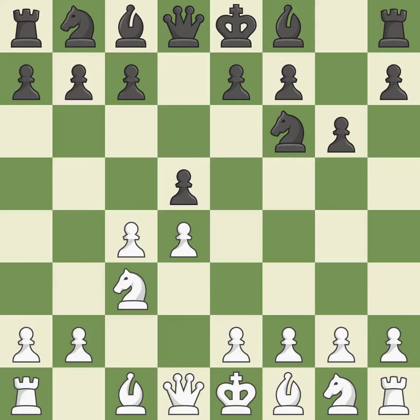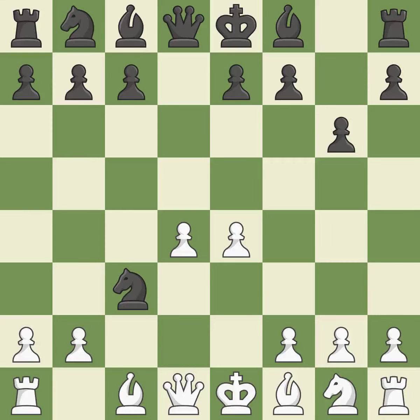The Grunfeld Defense uses this pawn push to gain space in the center and attack the c4 pawn. Cxd5 opens up the center; after black recaptures with Nxd5, white is prepared to answer with e2-e4. e4 takes full control of the center and attacks the knight on d5. Nxc3 trades the attacked knight and gives white a large center that black will attempt to attack. Bxc3 recaptures the knight and supports the d4 pawn.